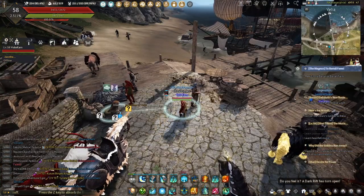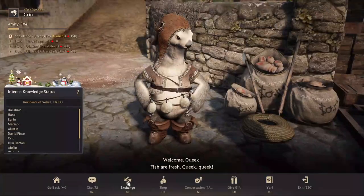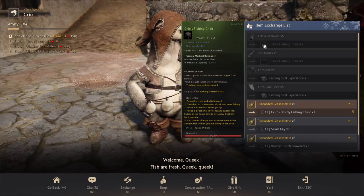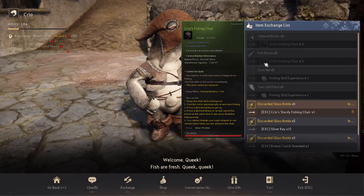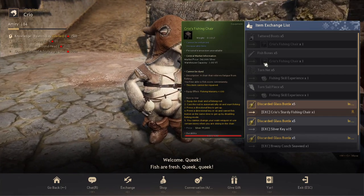If you're starting out fishing, I'd suggest going to Velia because you can exchange common items you find when you first start fishing for useful rewards like Creo's fishing chair or straight fishing skill experience. The fishing chair isn't repairable, but it gives a nice +100 fishing mastery buff, so you might as well have it.